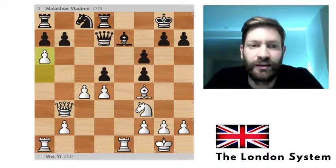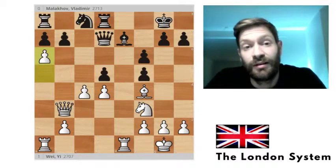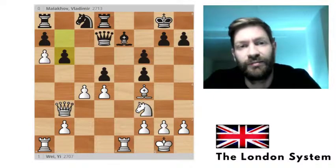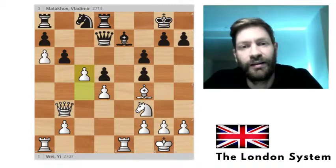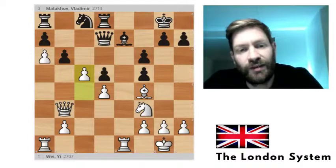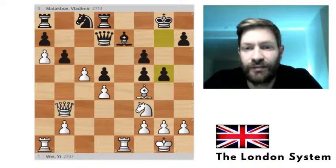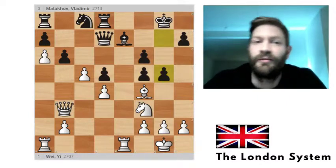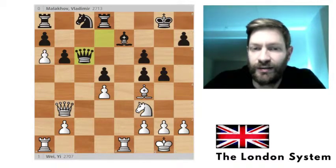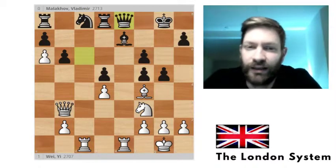Opening up new weaknesses in black's position, rook to e8. Now another really nice move: a6, trying to damage black's pawn structure even more. Malikov did not want to open the a-file so he played b6. Now again trying to destroy the pawn structure by playing c5. Malikov desperately tries to get some counterplay by playing g5, but White plays the cool c6, attacking the queen.